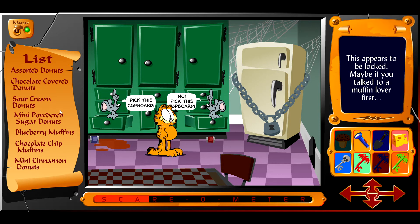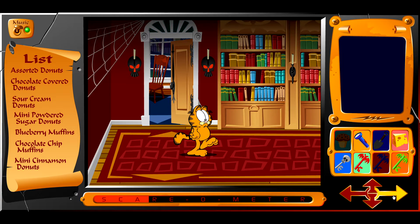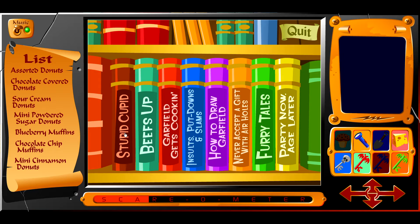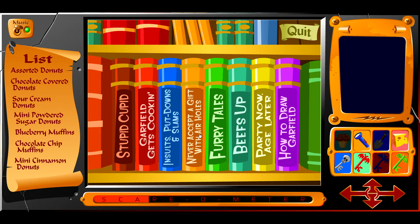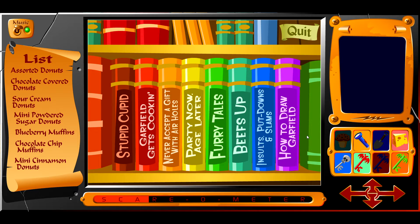You have to talk to a muffin lover first. Who's — oh, that's Lyman! Lyman, because John said so. Maybe you forgot — Lyman is Odie's original owner, I think. I've read a lot of Garfield comics. Are you up on your Garfield lore? Stupid Cupid, Beefs Up Garfield — oh, are these just Garfield books? Can we click on all of these? Maybe you have to arrange them in rainbow order. Where does Stupid Cupid go — it's like a dark red. Didn't seem to do anything.